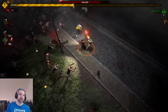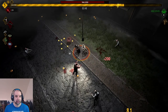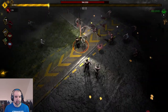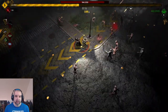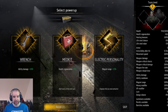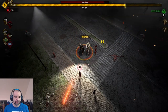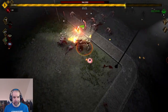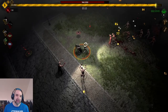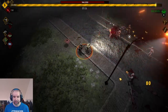Stronger zombies will show up as time goes on. We got some health regen, ability damage, magnet range to pick up stuff, increased ability damage, some more money. Our engineer should be showing up soon. I don't know exactly when and why these SOS signals show up or what the time frame is.